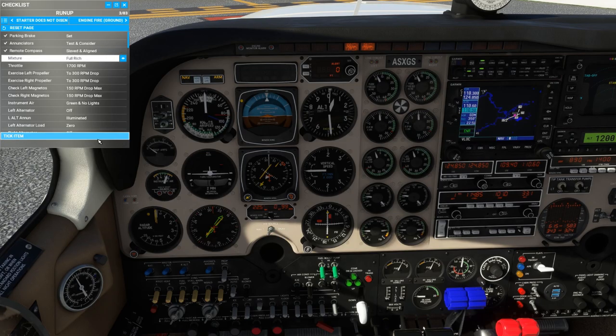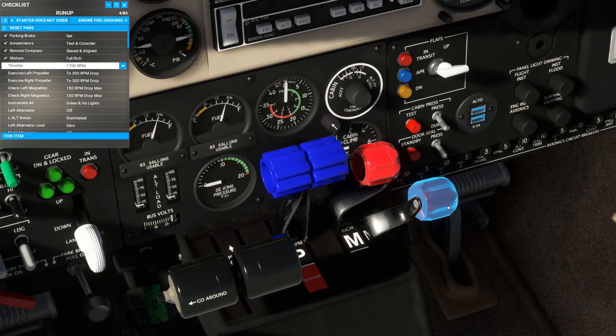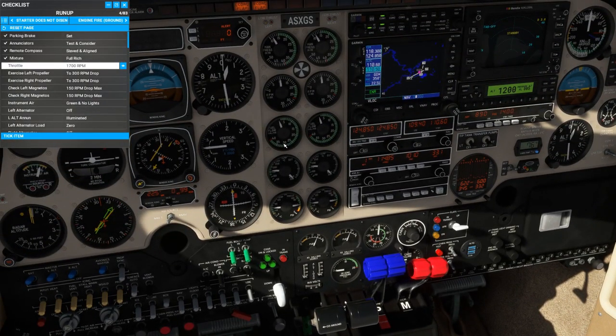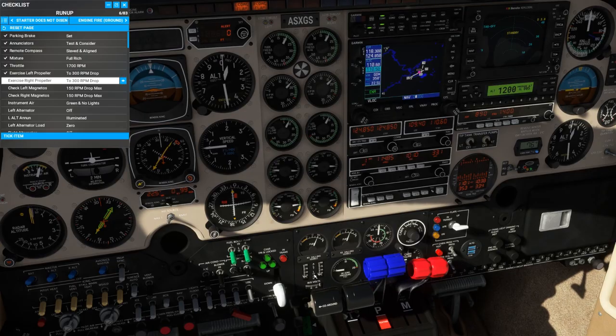Remote compass is slaved and aligned. Mixture full-rich — we had the mixture leaned for taxi since this aircraft is capable of spark plug fouling. Throttle up to 1,700 RPM, and then we'll do a propeller check. We're looking for similar indications as with the Analog Bonanza, except for an increase in oil pressure in a multi-engine aircraft. For the left propeller: a drop in RPM, an increase in manifold pressure, and an increase in oil pressure. Then the right side: increase in manifold pressure, decrease in RPM, and an increase in oil pressure.